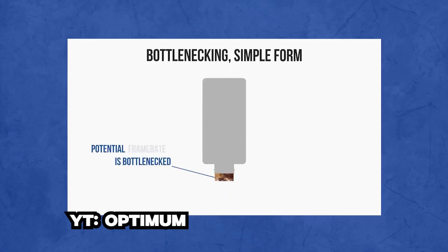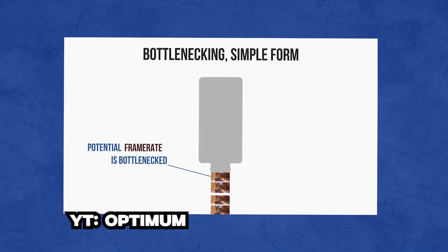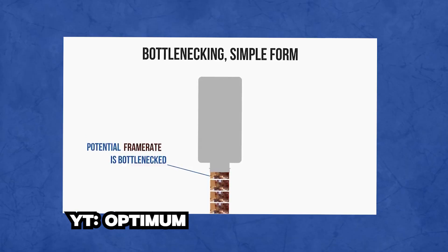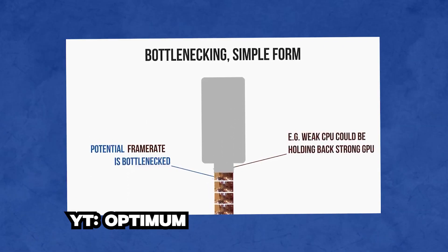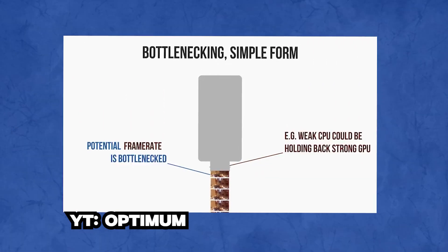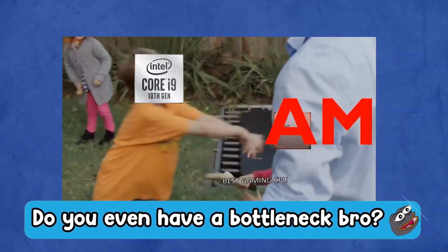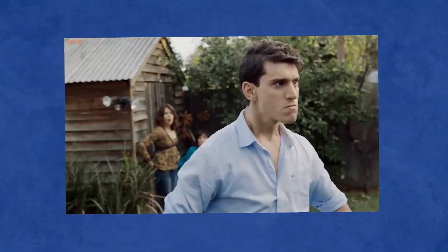Gotta pop that lid off for maximum flow, right? That's how your gaming rig is — it's also why it's called a bottleneck. The more powerful your GPU, CPU, and even RAM, the more frames you can push and the smoother your game is. The opposite is also true: the less powerful your components, the fewer frames get to your monitor. Since a lot of PC parts aren't fully compatible, many that are compatible still come with some amount of bottleneck.